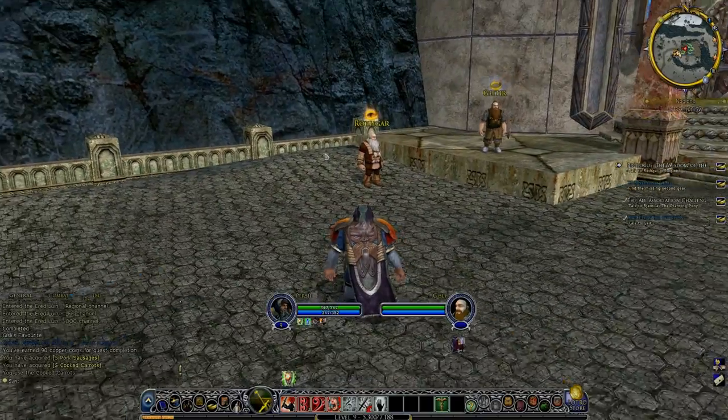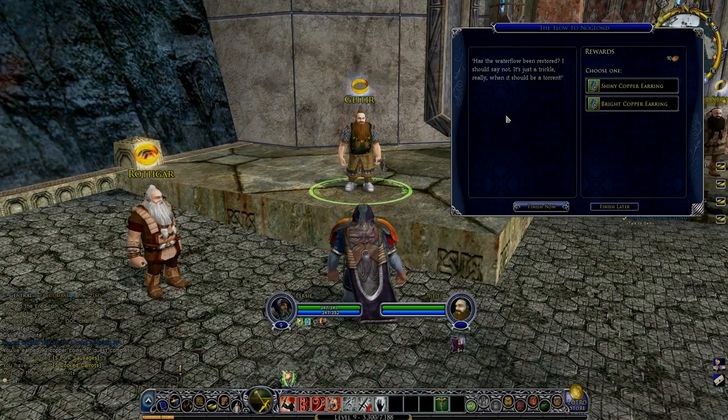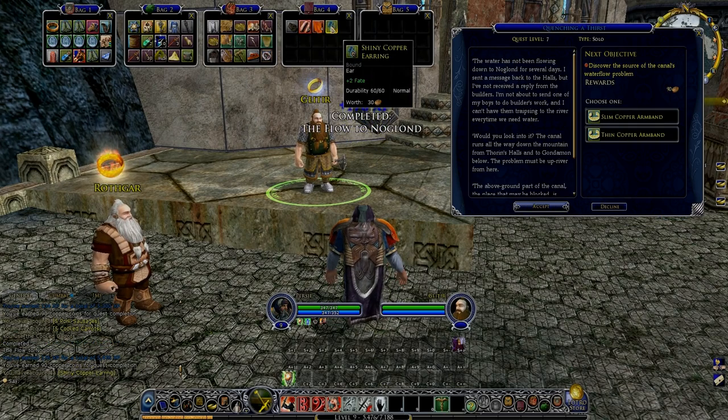A few quests here. Rothgar — he's the prologue guy. Get here — he's the canal bloke. The water flow has been restored? I should say not — it's just a trickle really, when it should be a torrent. Oh, so there's still trouble, still problems. He's got a little earring for us as a present — lend an ear to a dwarf in need, or choose the fate one. He wants us to go and discover the source of the canal's water flow problem. We'll happily do that.